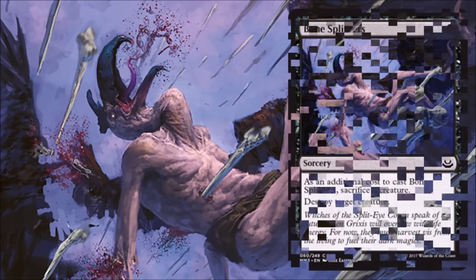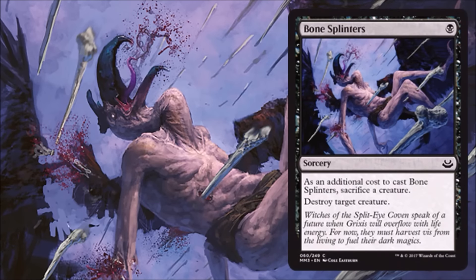Next we have another limited card — Bone Splinters. It's been printed a whole bunch of times. It does give you a window into what the limited game is going to look like. We've talked about Rakdos having the Unearth mechanic attached to it — well, this is a great way to make Unearth even better by having awesome sac outlets like this one. When you Unearth your creature and get it back from the graveyard for a turn, you now have a sac outlet to get additional value out of that creature before you have to get rid of it.